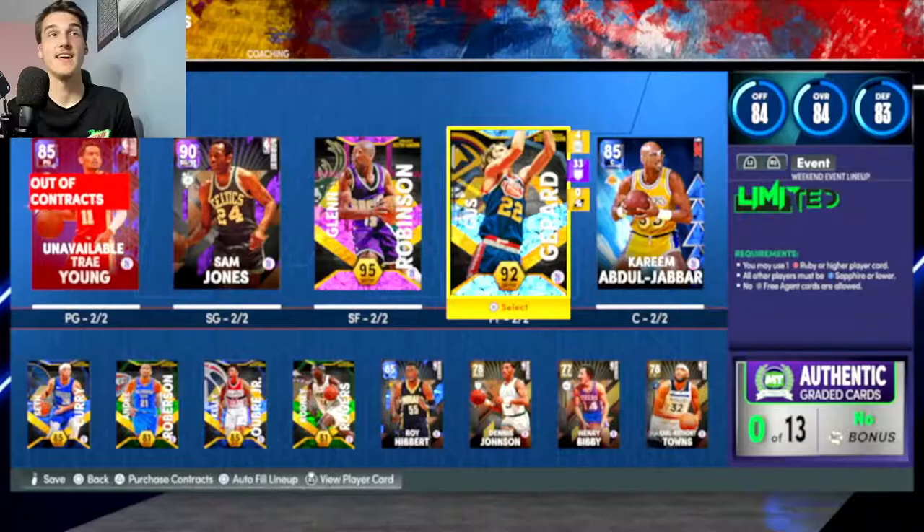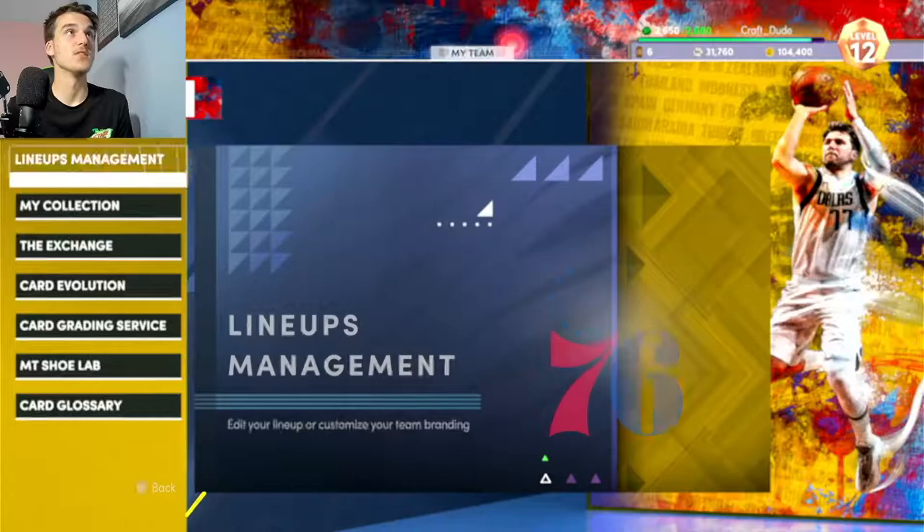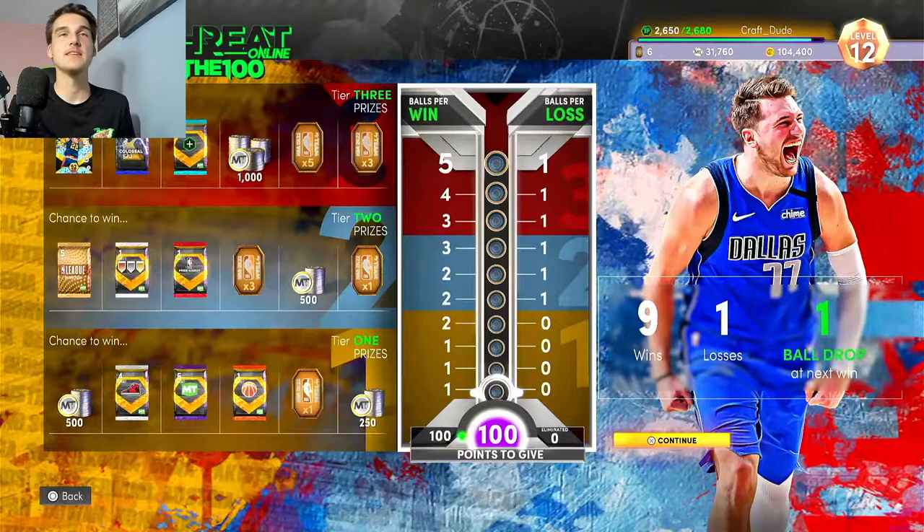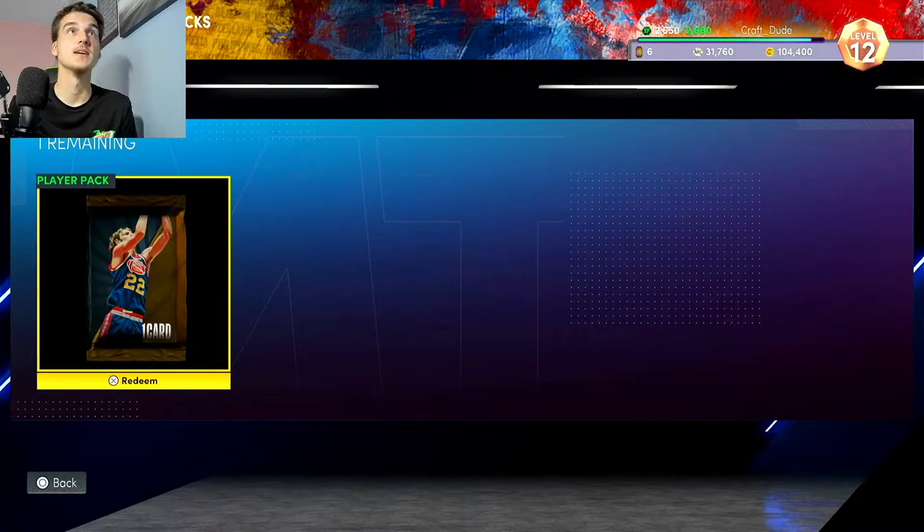Hey, how are we doing YouTube? Today we have a Diamond Gus Girard gameplay. If you're unfamiliar with him, he is the TTO Online 100 reward. I had to go 9-1 to get this card. Thankfully, 2K implemented the ball drop glitch again, so I was able to get him on the second attempt at the 4-ball drop. I unfortunately lost my 5-ball drop game, but it didn't matter — I got two of them actually. I have an extra one in my unopened pack section.